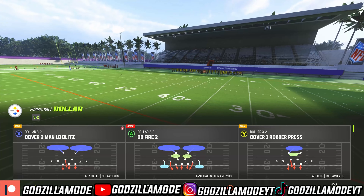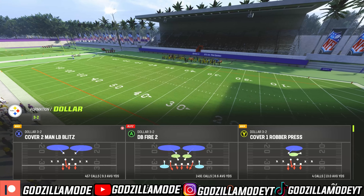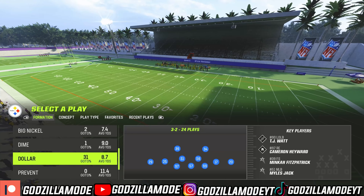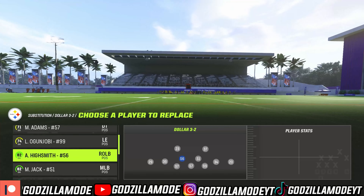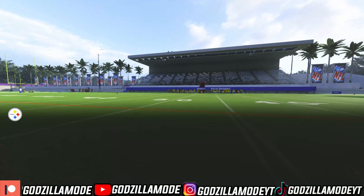It's also one of the best passing defenses in the game because it has so many DBs on the field — I believe around six, seven, or eight DBs on the field to combat any pass. What I'm going to do now is show you guys the packages.